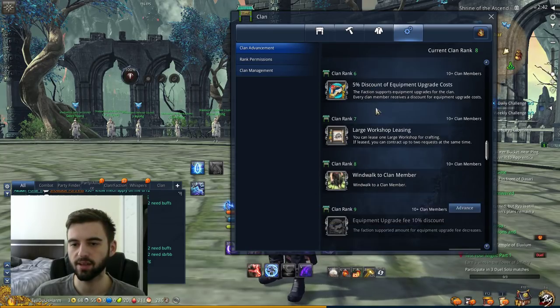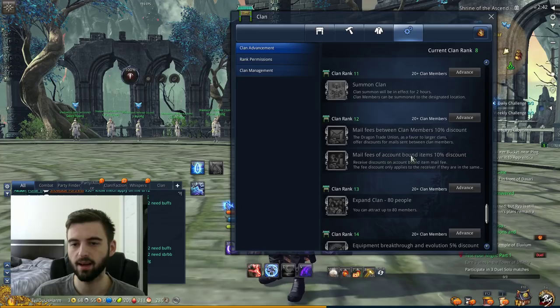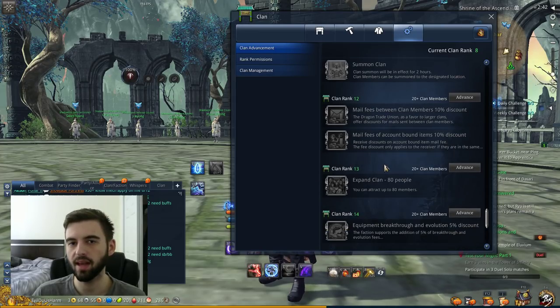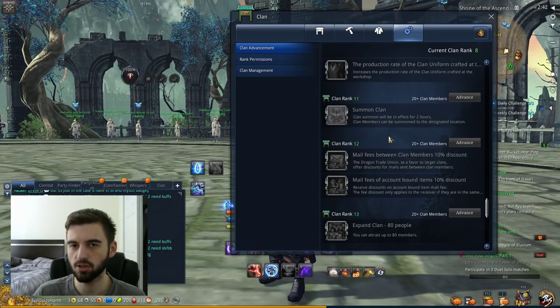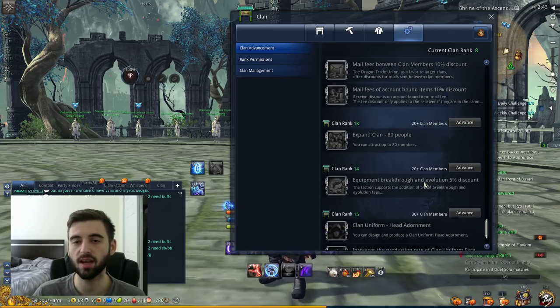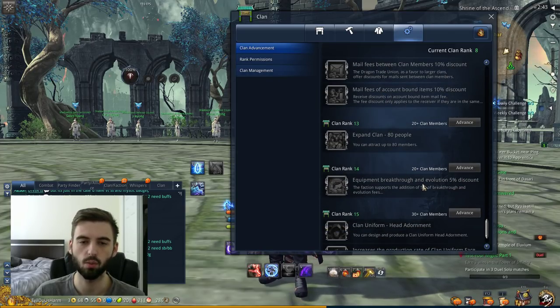The first benefits start at clan rank 6, they come in at clan rank 9, and they come in at clan rank 14 — I believe that's the last one. The clan benefits in Blade and Soul are reductions to your upgrade costs. Initially it's like 5%, then it jumps to 10%, and then it's actually 5% on evolution costs as well.